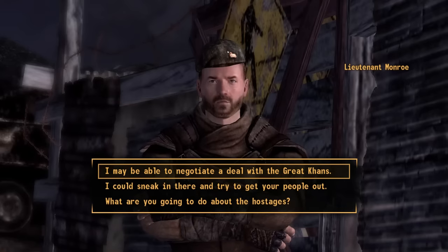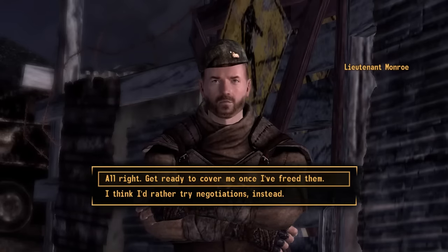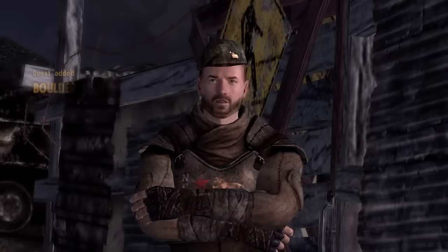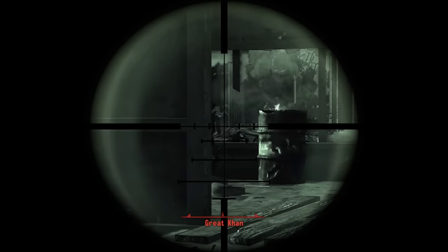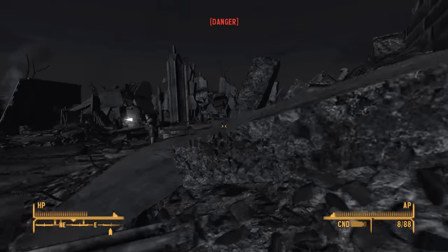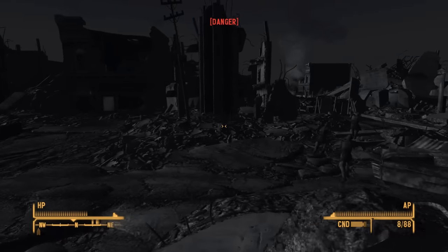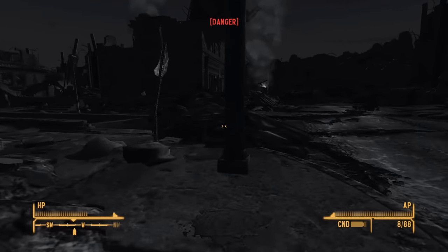When I get to Boulder City, instead of just negotiating with the Khans so I could run in and stealth kill Jessup, I offered to sneak in and free the troopers so the NCR could wipe out the Khans instead. Doing so I managed to get in two good shots before it flipped to danger — I didn't manage to kill anyone, but that's not an issue as that's what the NCR is here for, to clean up my mistakes. Jessup and another Khan are still indoors and I'm just going to let this play out.